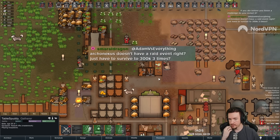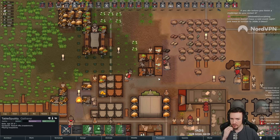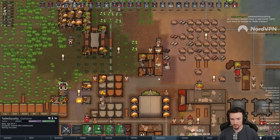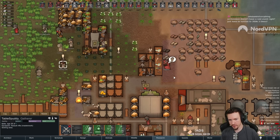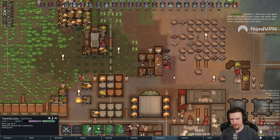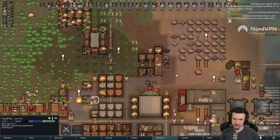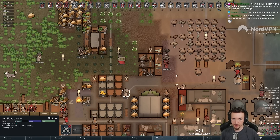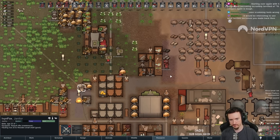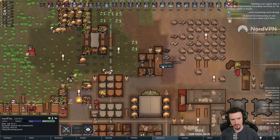Arco Nexus doesn't have a raid event, so it might be easier in that regard - it's going to be easier than ship launch. But the problem is we'd have to get to the wealth for Arco Nexus three times, so I'd basically have to survive three runs of this long enough to get that done. If we do the ship launch and it's impossible, then maybe the next one I try to do the Arco Nexus part. Starting over again with five people and becoming incredibly terrified of 15 cougars again is tough. That one may be pretty feasible for the five xenotype run where I start as tribal with five godly xenotypes. I'm trying to just win it straight up with baseliners at the moment.